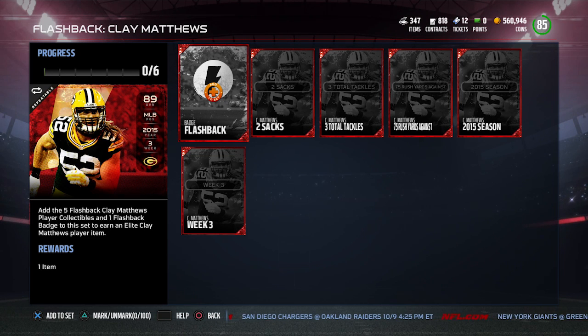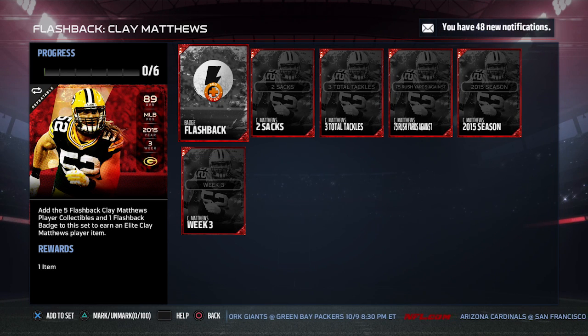Zone coverage and man coverage are not anything spectacular — 79 zone and 71 for man. Finesse move is decent. Play recognition is an 87, which is good, with 88 tackling. He also has 81 jumping, 67 for catching, 85 for agility, and 87 for awareness — though I don't think awareness has ever really mattered in this game.